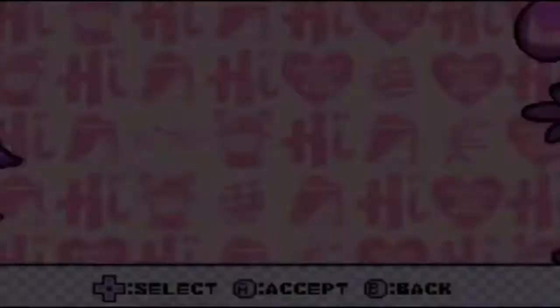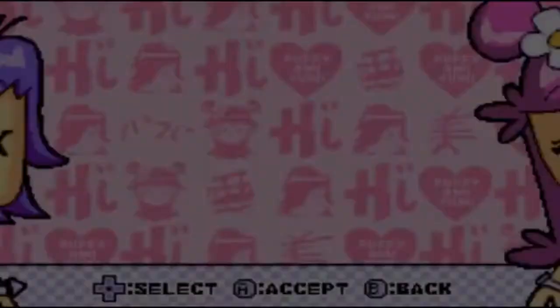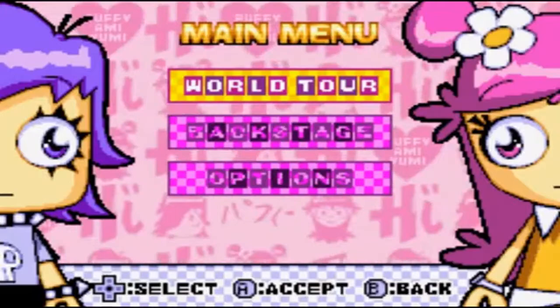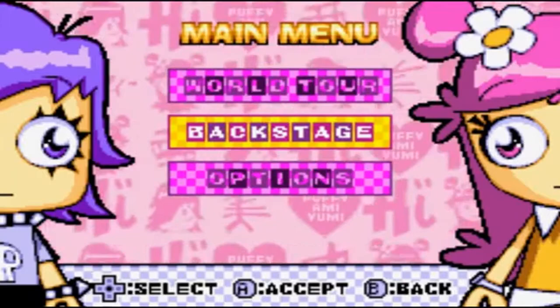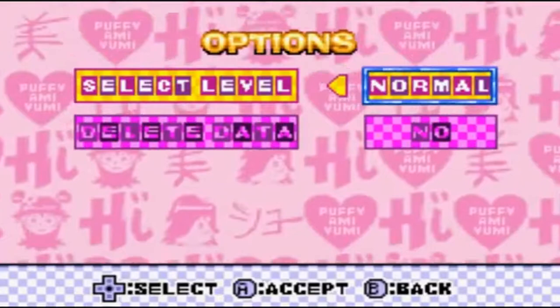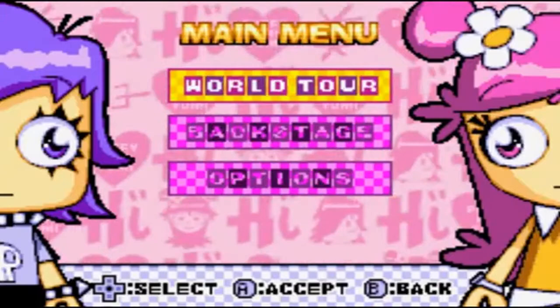We have to chill for a sec. I can't believe I got told to chill for a sec by a game. So yeah, we have Backstage — we're not going to be dealing with that yet. We also have Options. The options are bare bones — it just tells you if you want normal or easy mode, and if you want to delete your data. I like how they're looking at each other. Also, I did not notice her eyes are actually the same color as her hair — that's actually pretty cool.